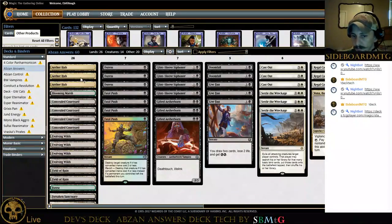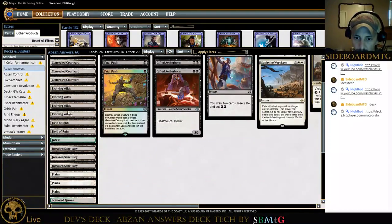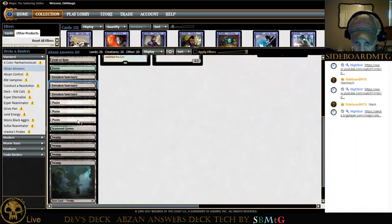We've got some Aether Hubs to get a few extra points of energy, and a couple other things that give energy. We have Fatal Push — sorry, bouncing all over the place — Attune with Aether, a couple early black sources, a few early white sources. Maybe cycling would be the only early white source we'd need. The early black source looks really important with Fatal Push, Duress, and double black needed for Gifted Aetherborn.